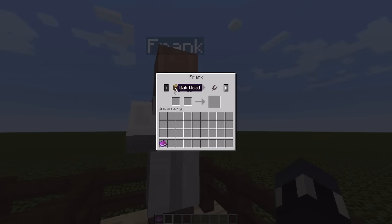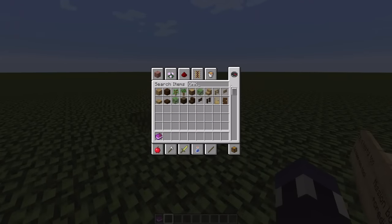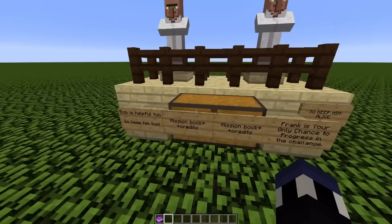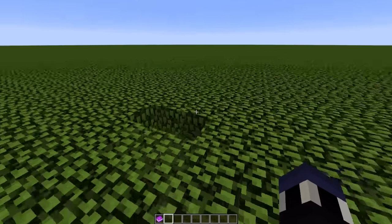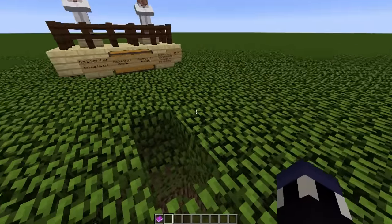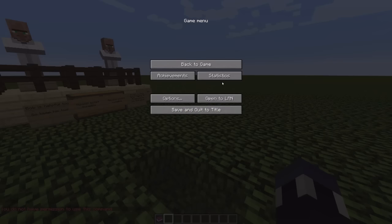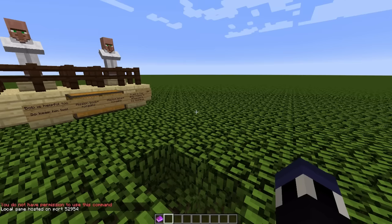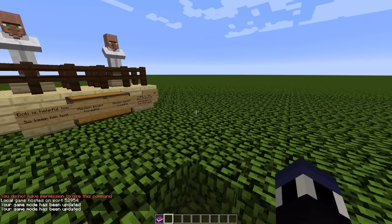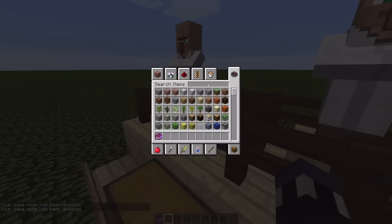I'm going to simulate getting a whole bunch of oak wood and oak saplings so we can try this out. What's actually funny is one of the rules for this map is to not cheat, and yet the map spawns you in creative mode. I downloaded this map just like anyone else would, and I'm on creative mode. If I try and switch to game mode zero it won't actually work — you have to open the LAN world with cheats off, basically. Very silly, very basic fail from the map creator.